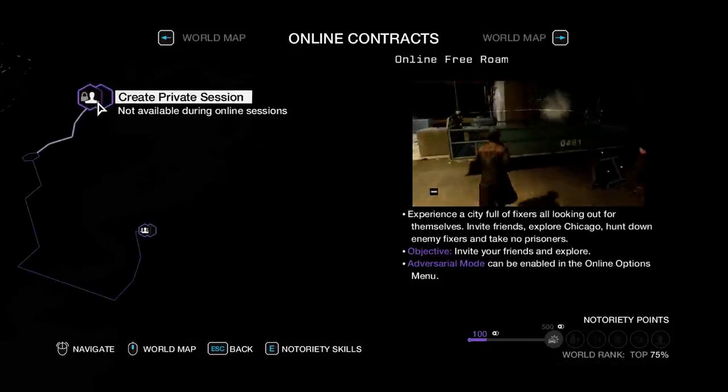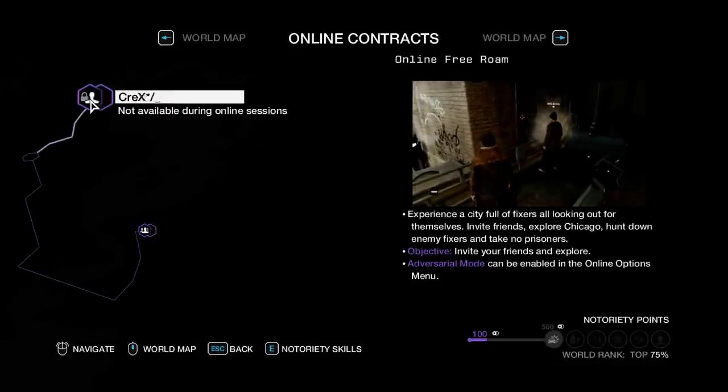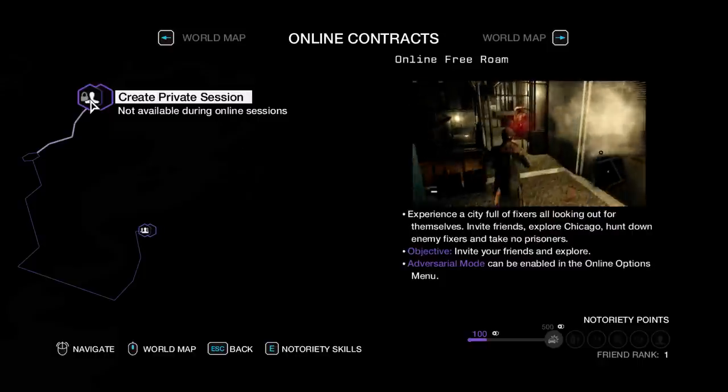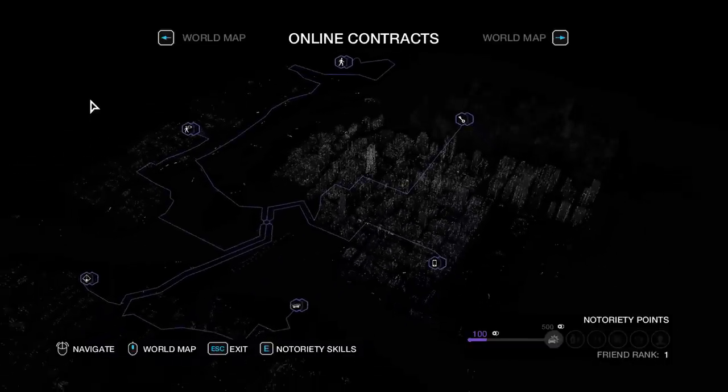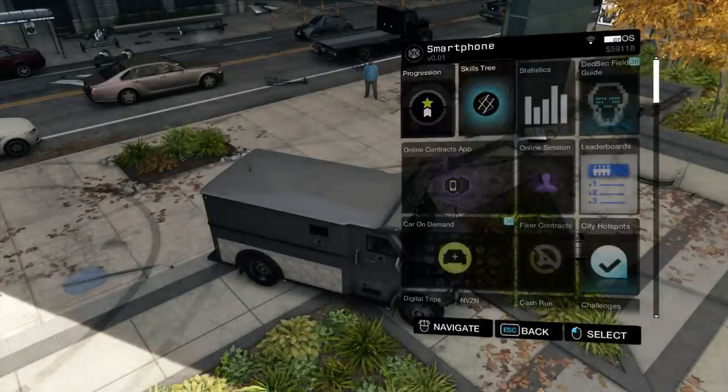Here you can go create private session, or you can go public — and that is as simple as that. When you are private, you just basically click it, boom, it creates it, and then you get started randomly around the world. I'm not sure how random it is, and then you can invite your friends.